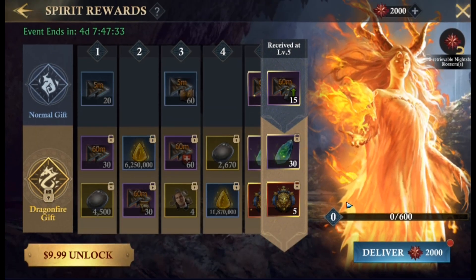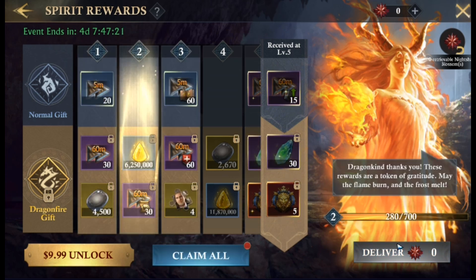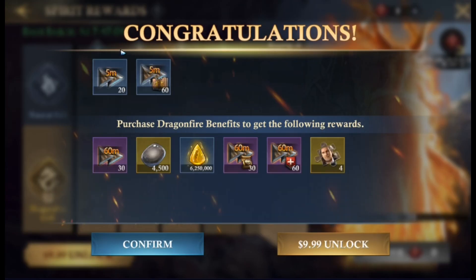These blossoms need to be delivered to the dragon spirit to improve your gift level and unlock the gifts at each spirit level. Those gifts of course can be upgraded to the Dragon Fire gifts, which you can purchase to unlock them. Not bad rewards at all.